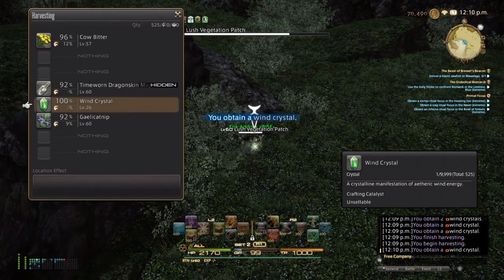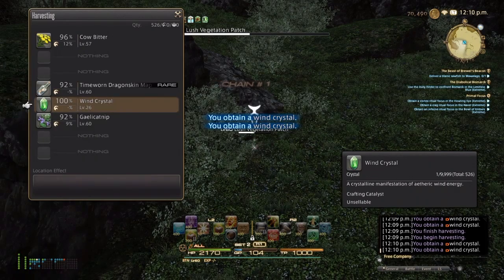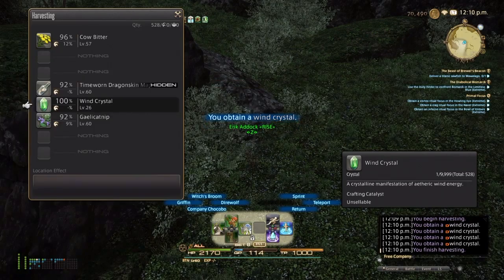Hey there everyone, this is Eric Attic and welcome to Let's Make Gil. Today is all about treasure maps at level 60 — Time Worn Dragon Skin and Time Worn Wavern Skin maps.